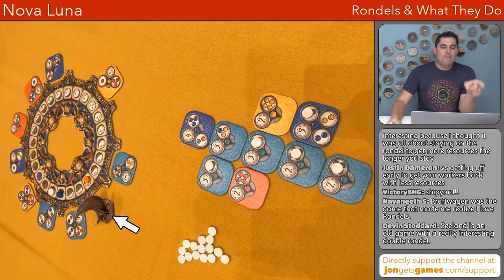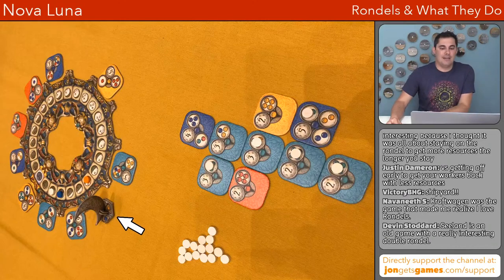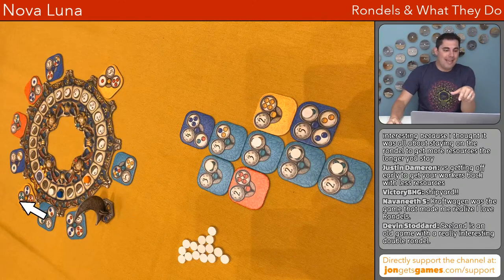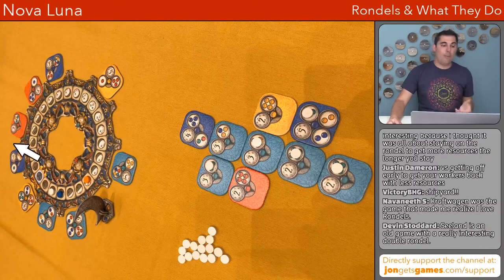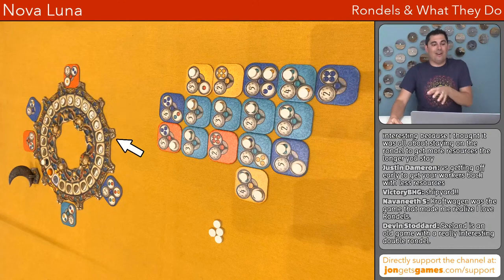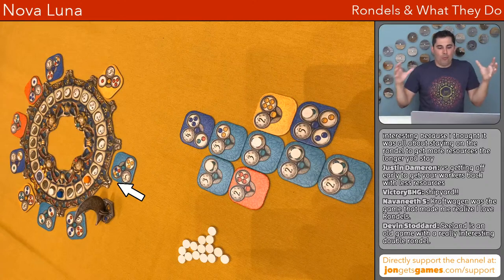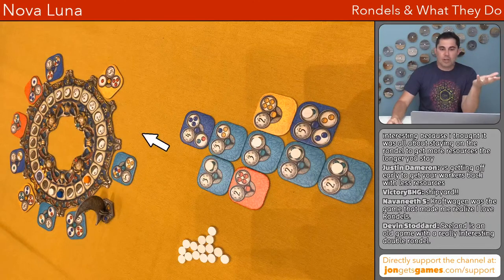When you move this neutral pawn, it will be moved for the next player by definition — bringing in a new tension you didn't have in the previous two games. Nova Luna has a shrinking and suddenly expanding rondelle: the previous two games had a set-in-stone rondelle, but in Nova Luna as you take tokens, you have less and less spots around the board until you refill the whole board. I thought the way this shrinks and then snaps back was a pretty interesting take on how circular action selection works.